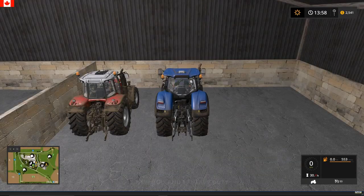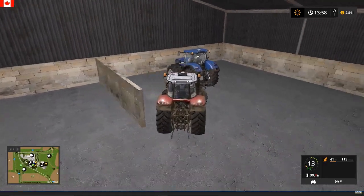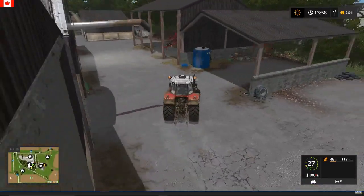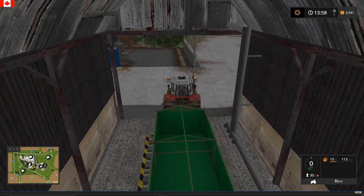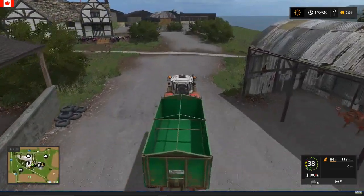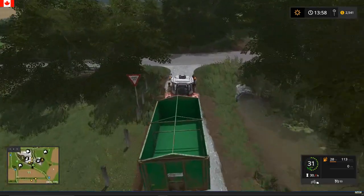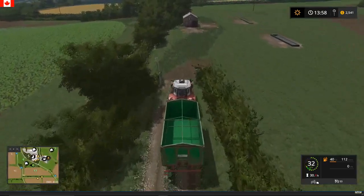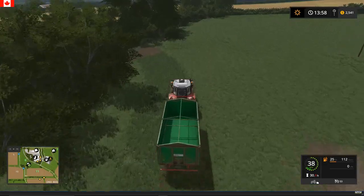Park that sucker there, just jump into our Massey Ferguson, grab the tipper. Field 13 — best way to get there from the farm is to cut through the cheap pasture. We don't have any animals on this field yet, which Farmer Joe reminds me of.